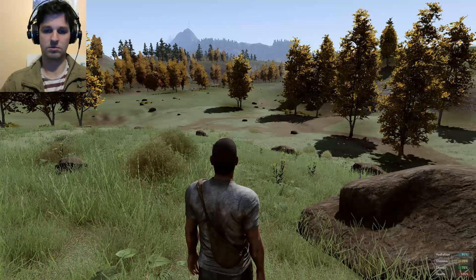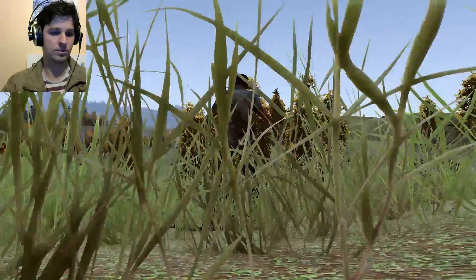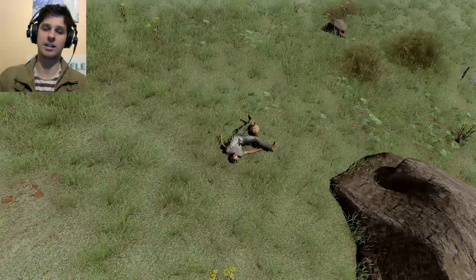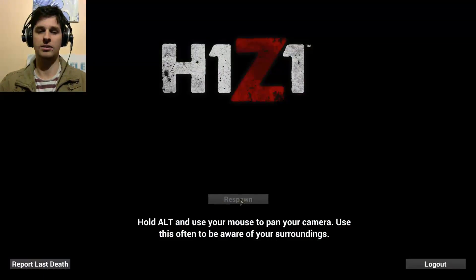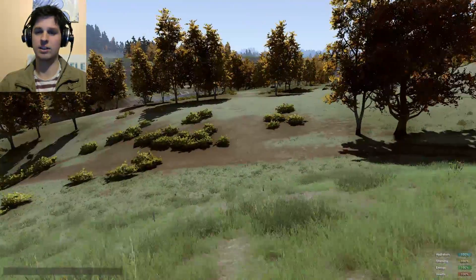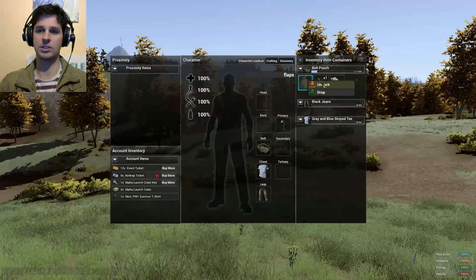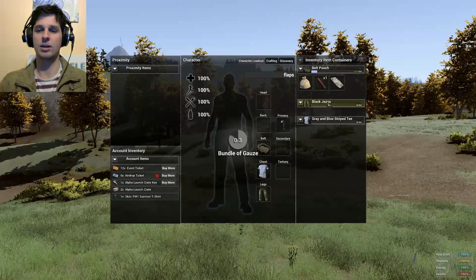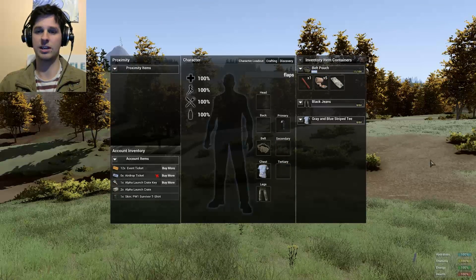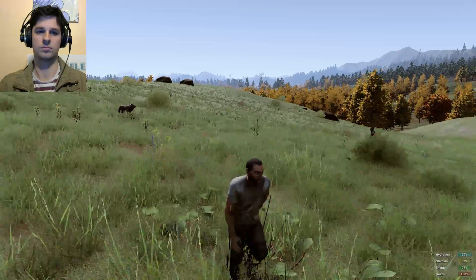So that I don't have to run a long way, I'm going to show you something. We're going to type in 'respawn' in the console — that will kill your character and you'll respawn fresh. I'll skip a few steps so you don't have to watch me repeat everything, so we can get to the next tutorial: crafting a basic bow.